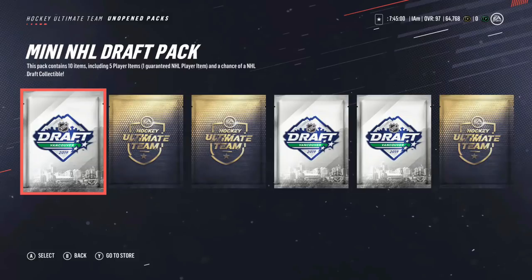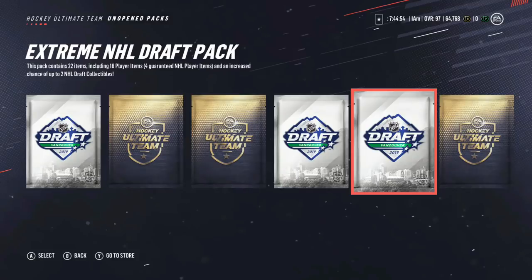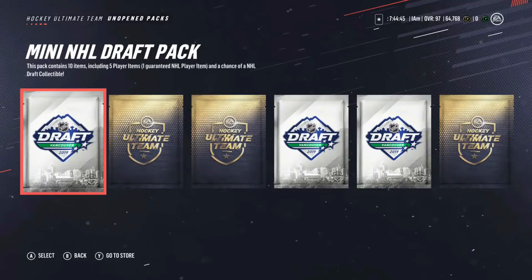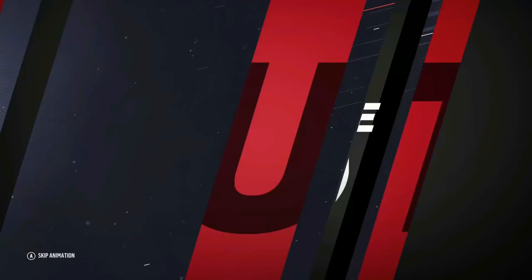So here we go, 6 unopened packs. I have 3 draft packs, and it's pretty cool because I got a mini, a premium, and an extreme — so it's completely in a row: a 20k, 40k, and then an 80k pack. And then I have 2 rerolls, and then the last one's just a gold common. I'm going to kick it off with the mini draft pack, then go premium, extreme, and then we're going to see what we get in the rerolls.